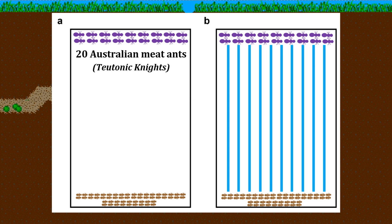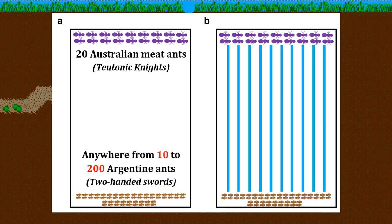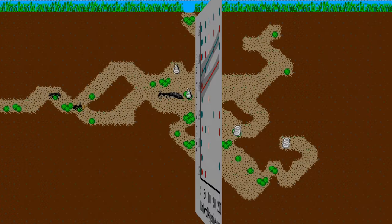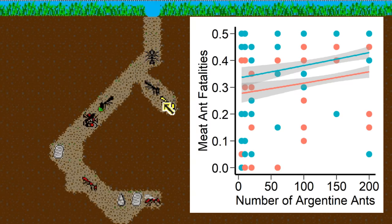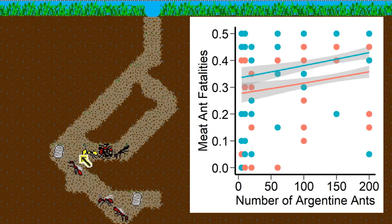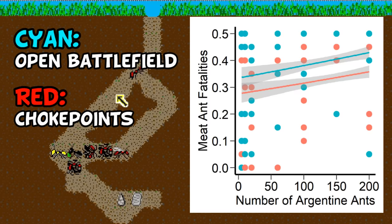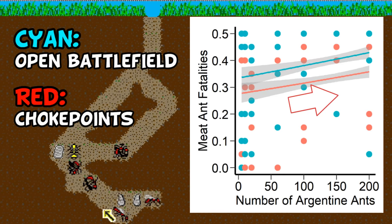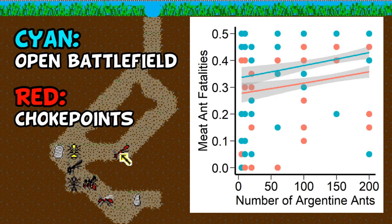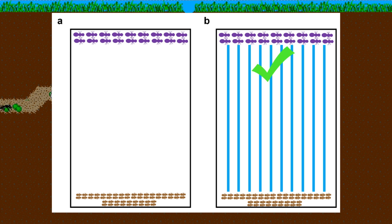Instead of nine Teutonic Knights, they had 20 larger Australian meat ants fight various numbers of the smaller Argentine ants — up to 200, being outnumbered up to 10 to 1. The results were the larger Australian ants won every time, though naturally had greater losses when going up against more Argentine ants. Crucially, they did in fact perform better with choke points, just like Teutonic Knights and what Lanchester's laws would predict. This figure shows the number of Australian meat ant fatalities as they faced greater numbers of the smaller ants. The cyan line represents the open setup, whereas the red represents what happens with choke points. Both lines trend up to the right as expected with more casualties against increasing numbers, but the red line is below the cyan one, meaning they took fewer casualties with the artificial choke points. The takeaway is they successfully found that battlefield complexity affected the interaction, favoring the larger ants in more complex battlefields with choke points.